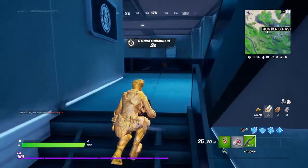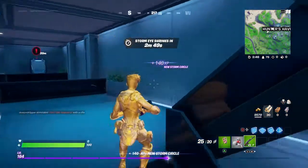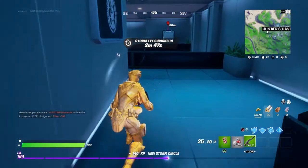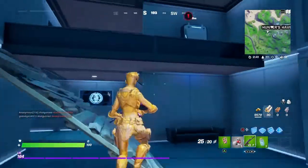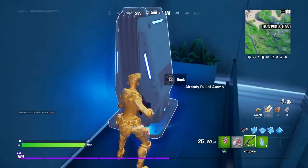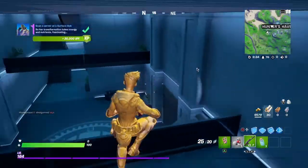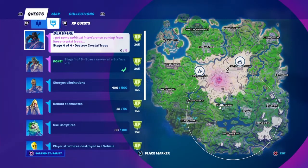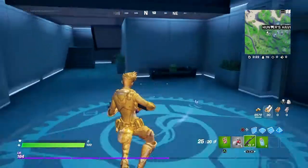As you guys can see, those things right there are the servers — so like, hack — they have them at three locations: Collageo, Hunter's Haven, and Stealthy Stronghold. If you guys want me to show you where the secret underground is for them, I'll show you guys right now.